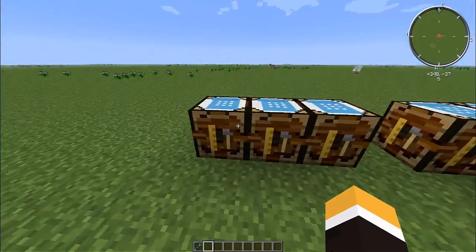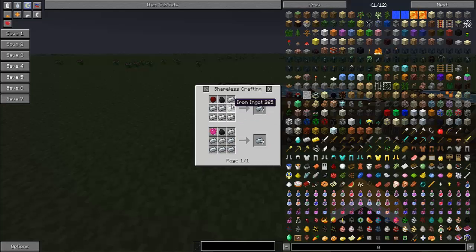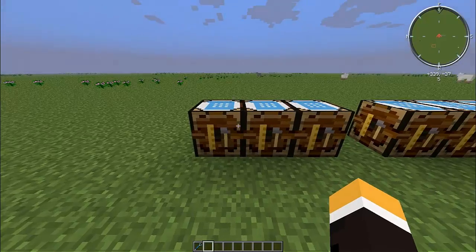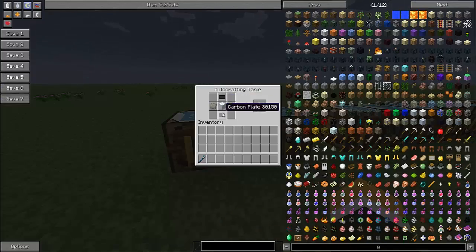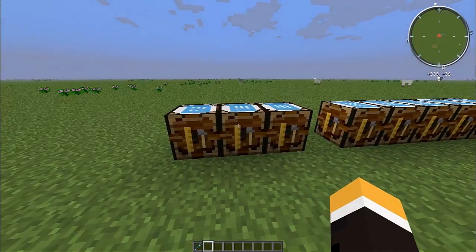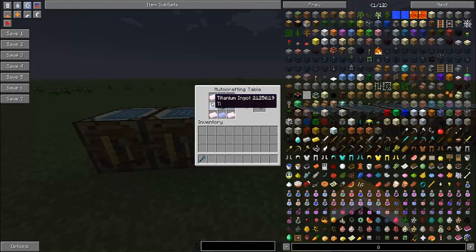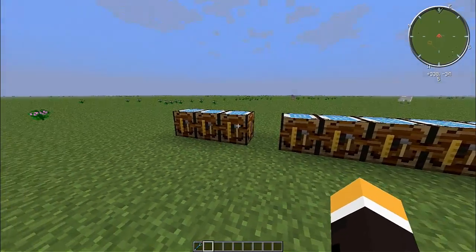So crafting this bad boy — first of all you're going to need some refined iron, which you just smelt iron in a furnace. You put that into a machine that turns into a machine block right here. Put that with some carbon blades, which you compress, which you get from coal dust, and some advanced alloy. Get an advanced machine block, and then use titanium and chrome like so around an advanced machine block to get a highly advanced machine block. That is the first component.